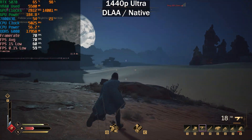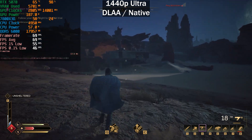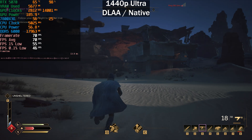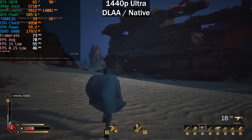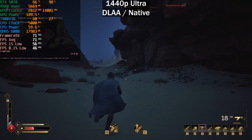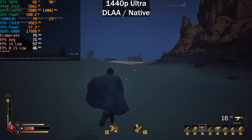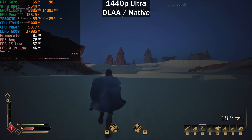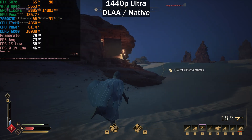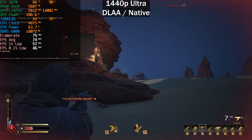Moving to 1440p, testing the Ultra preset at DLAA native. We're able to maintain 60 frames per second here at 1440p even on the Ultra preset at native. I should note this is the CNN model — we'll look at the Transformer model results a little later. The 5070 is doing a pretty decent job here.